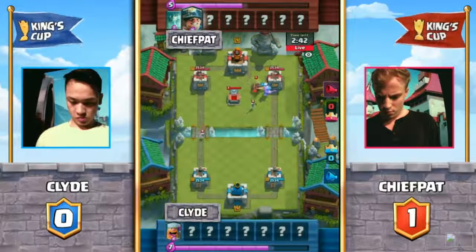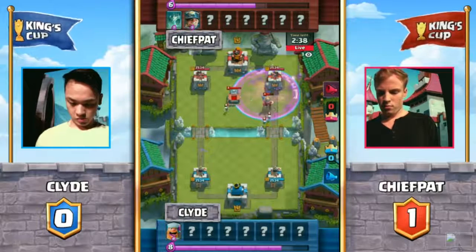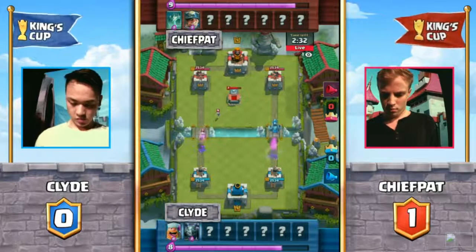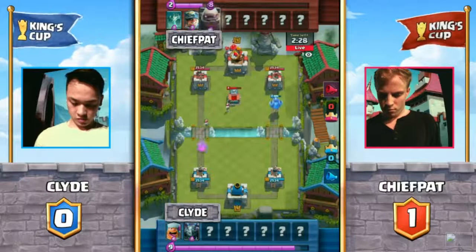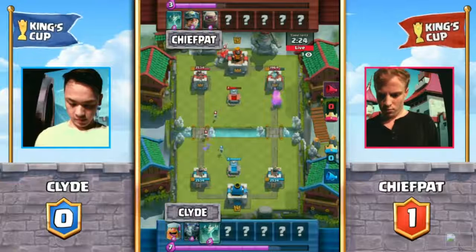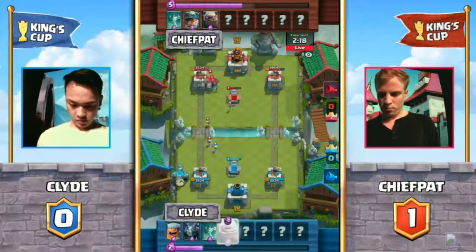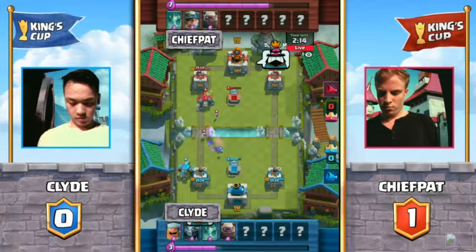Lumberjack right away coming in, but good use of the Miner — Pat, with a limited starting hand there, somehow manages to save that tower. A Lumberjack, even by itself, can be devastating. So Pat with the right choice there drops in a Miner, and Clyde is going to be getting that Mega Minion through them — that's going to get a successful amount of two hits. The Miner: unorthodox use, but it did prevent what would have been a lot of damage from that Lumberjack.